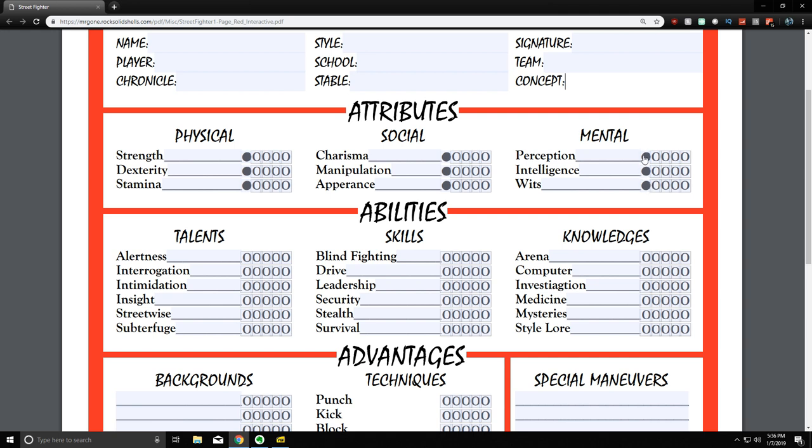Each dot represents one ten-sided die. The storyteller picks a target number from one to ten, representing the difficulty, and you need to roll enough successes to do what you're trying to do. The more dice you have, the greater the likelihood of succeeding. You get a free dot in all your attributes, and you distribute those dots however you want across the three categories.